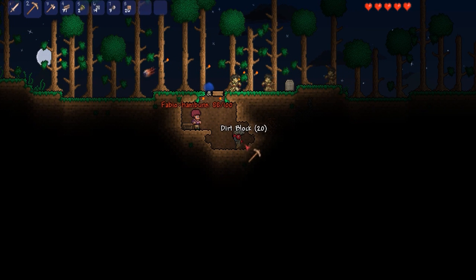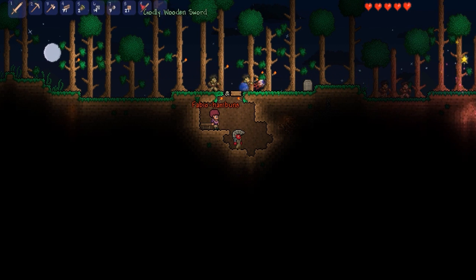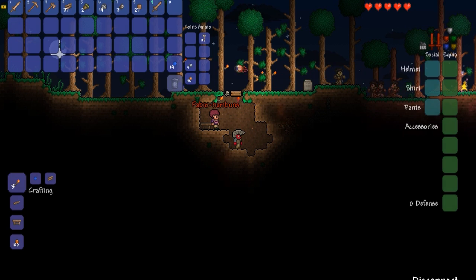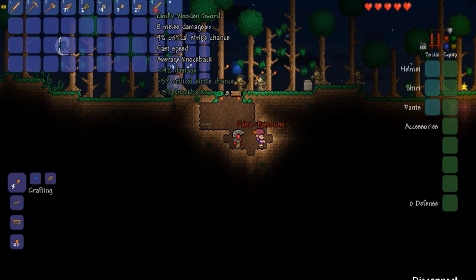I have a godly wooden sword and you have a large wooden sword, but I have a copper sword. If you look, the wooden sword is actually better than the copper sword. Why is it called a godly sword? Because you can get random stat bonuses on your weapons if you're lucky. Holy crap, this information is very...